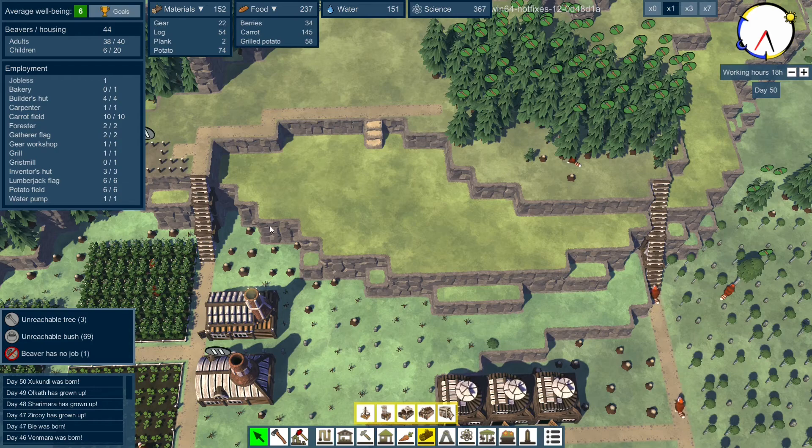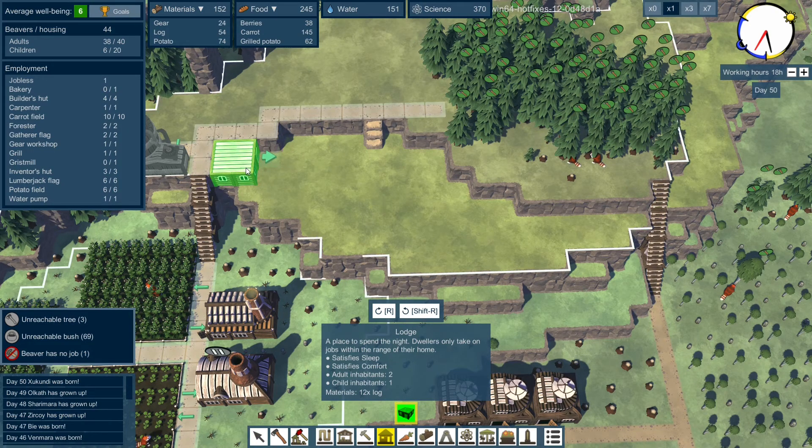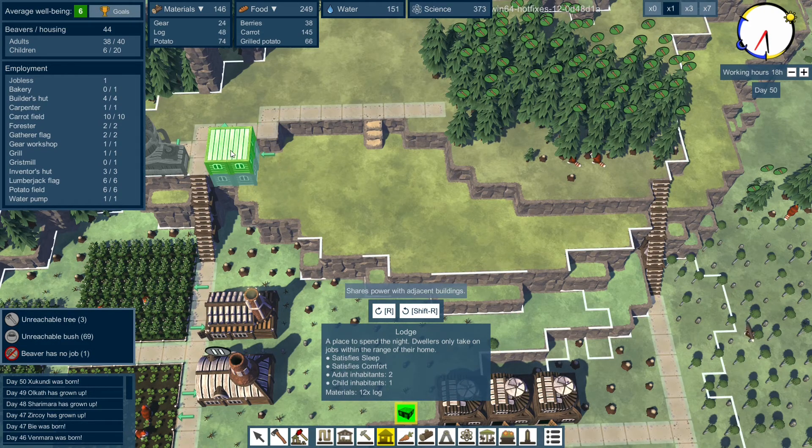So we're going to need some houses up here. This little area here which isn't ideal - we're going to put some houses in because it's not really a good shape for anything else. Let's see how we're going to do this. Put a house there, and we can get a house on top of it.